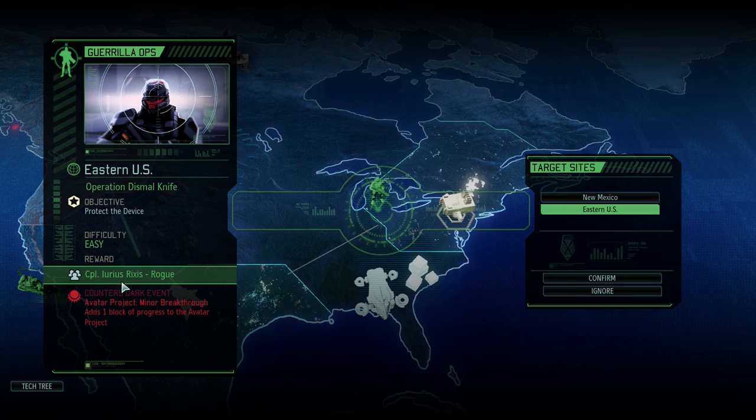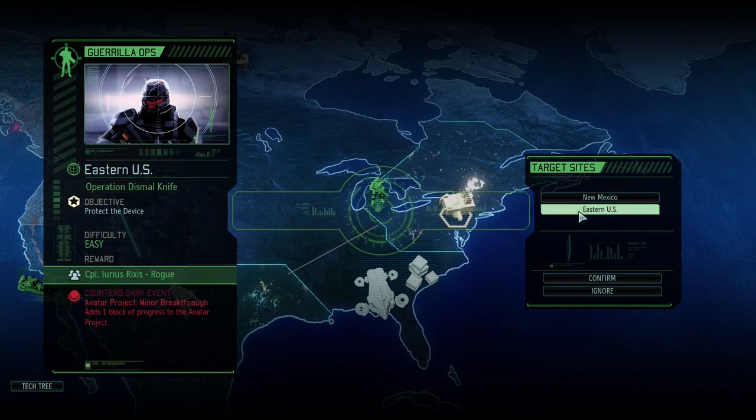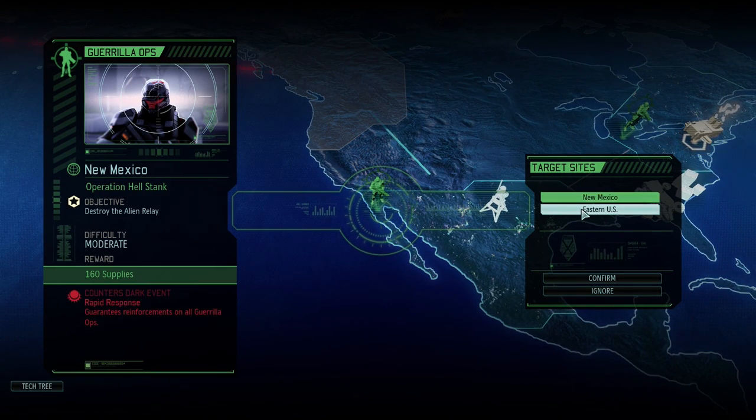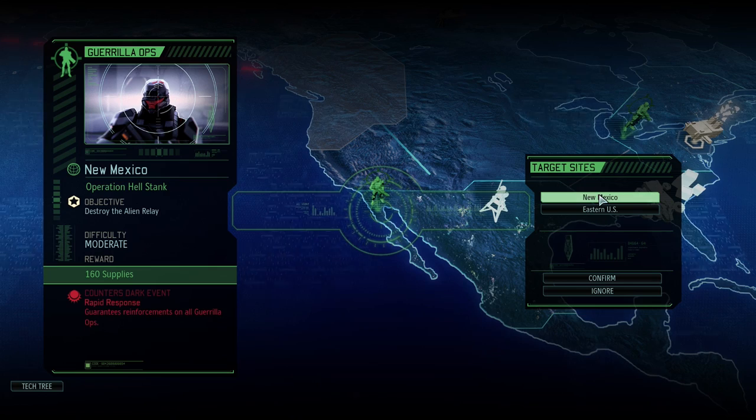We're passing up 160 supplies though — that's the other thing that's good about this other mission. If we go to the Black Site, we get some reduction, but it's kind of almost wiped away by this project. I think we'll go on Operation Dismal Knife and stop the breakthrough. But is money going to win us this game? I don't know — this is a tough call. You know what I might do? I might just go to Twitter and say, hey, we've got these two mission types — which one should we take? I'm going to do a little straw poll. If you guys follow me on Twitter, you'll see it. We'll still set up our squad to go to Dismal Knife in Eastern U.S. Precinct.